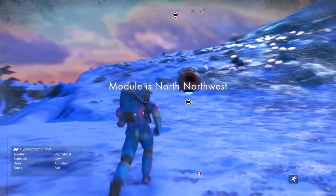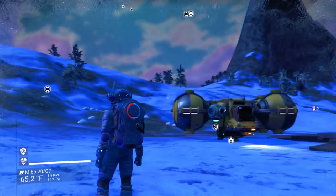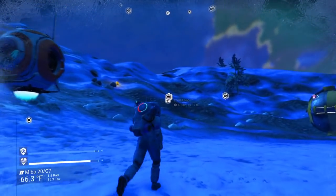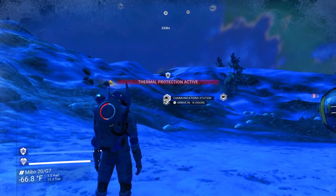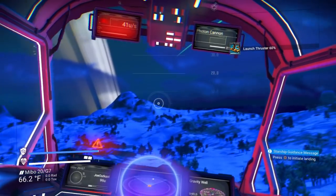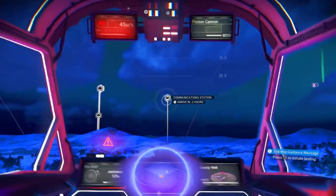Okay, looks like we're on the right planet. Yeah, module is north-northwest. Let's see how far away it is. North. Okay, here's north. So it's probably that right there where there's a base. How far away is that? Well, that's 16 hours away. Good thing they let you use your ship now, or it would take forever to get there by exocraft. Oh, well that one's just two hours away. Let's check that first.